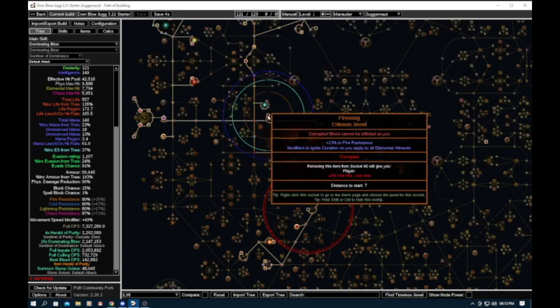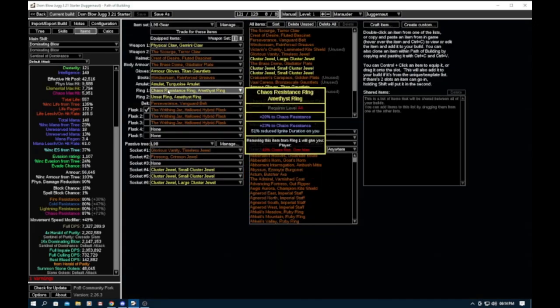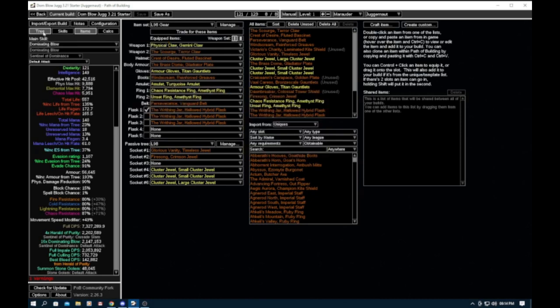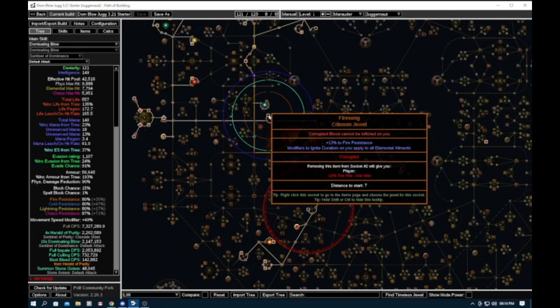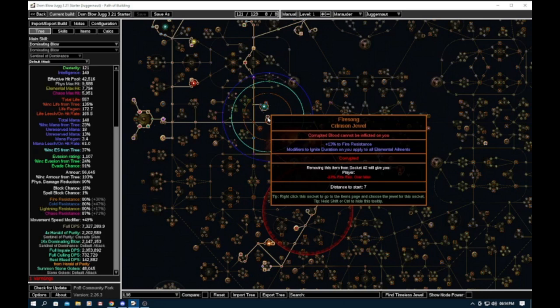The other thing we put in was a Fire Song jewel coupled with two crafts on the ring for reduced ignite duration. When you reach 100% reduced ignite duration you are ailment immune — something I did on my Marauder on Sunday I think. It's quite an easy way at the start of the league; it costs you two suffixes and you're completely ailment immune. This jewel was also not too expensive.